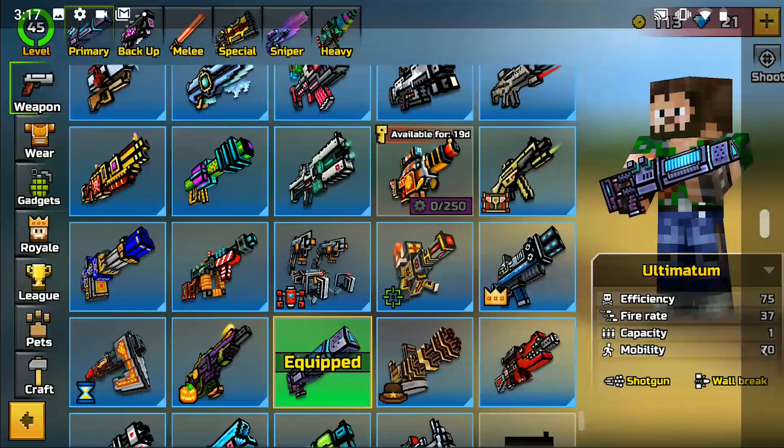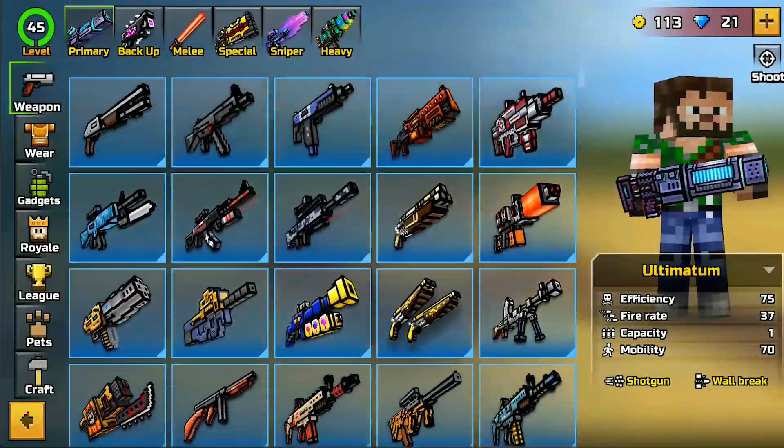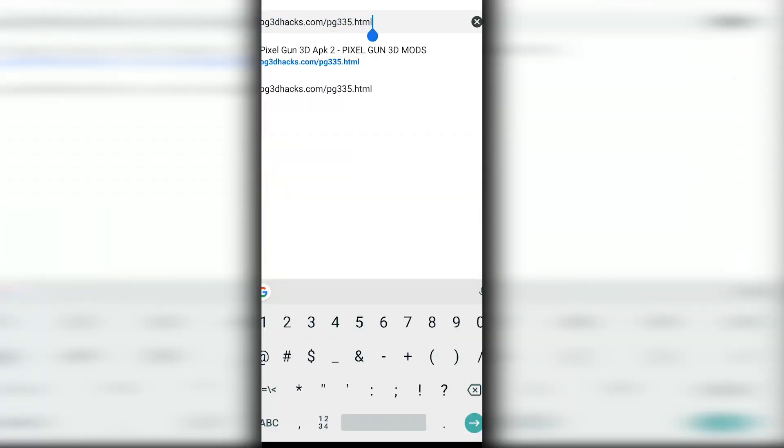Guys, you can literally get all the weapons in Pixel Gun 3D for the latest update for free. Just watch this video and you'll see how. I am here to show you guys how to do the first step of this video — quite easy.